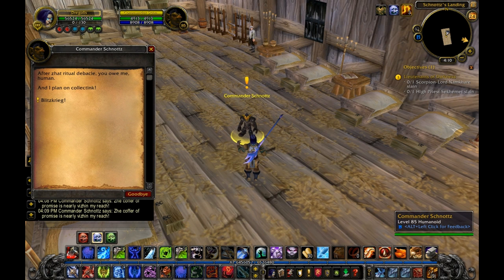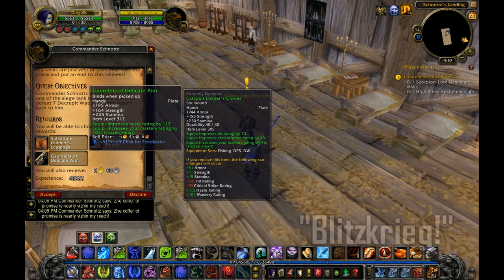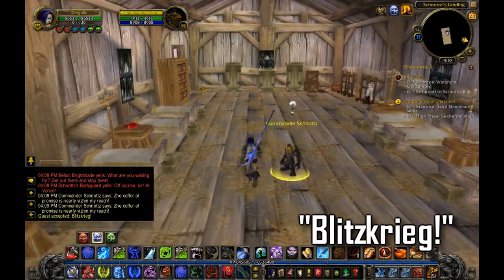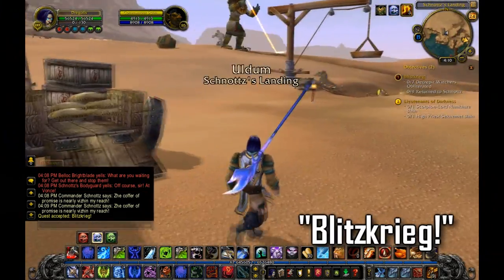This is Cody and you're watching a quest video for Uldum. This is actually a video with two quests because they flow together fairly seamlessly. The first quest is called Blitzkrieg. You have to control a siege tank and kill these statues that have come to life and are wreaking havoc on the camp here.